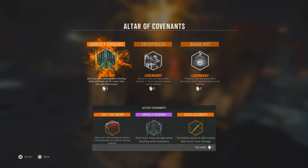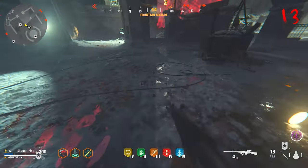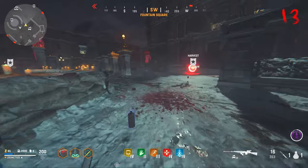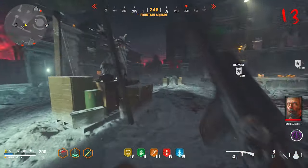Those hearts can be used at the covenant station to purchase a covenant, and three can be held at a time. Any singular one can be swapped out or kept whenever you wish. If you want to replace one slot you can; if you want to keep all three for the whole game you can — it's completely up to you.